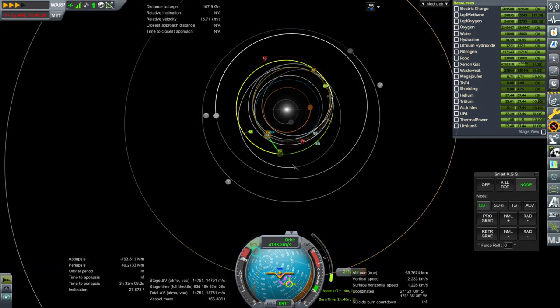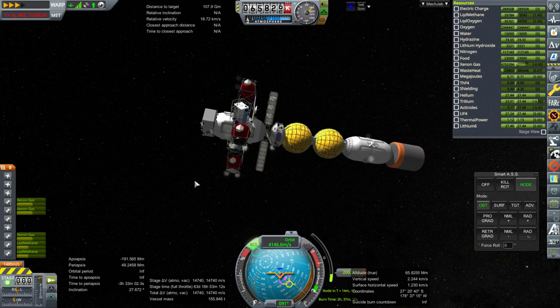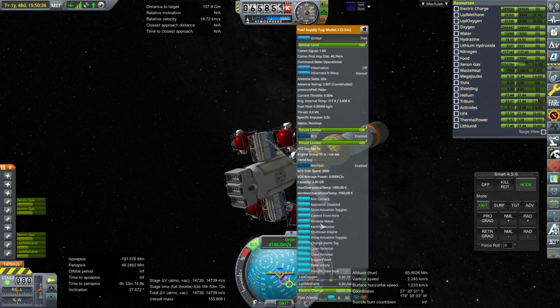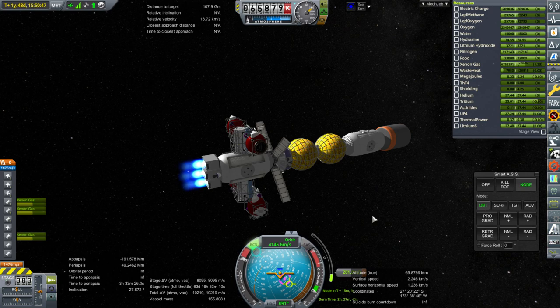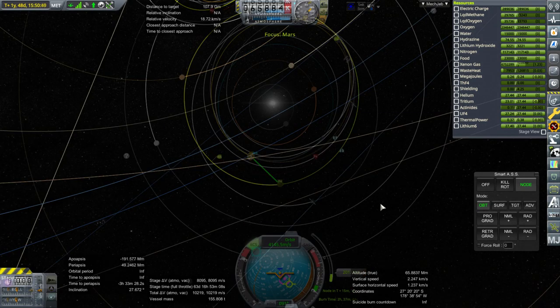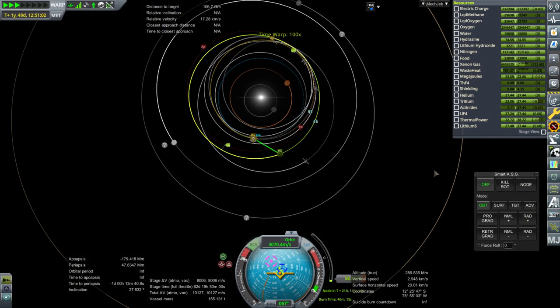We're mostly through the burn, but I've noticed a gap between the methane and oxygen sort of developing. I'm going to shut down the methane-oxygen engines right now. Maybe it's because the RCS thrusters use a different mix and they were doing a lot during physical time warp. I'm hoping that the xenon gas can deal with the next 200 meters per second.